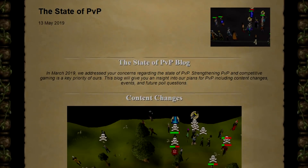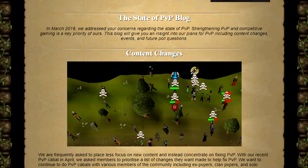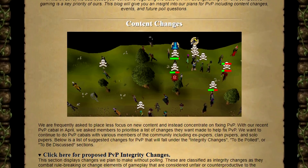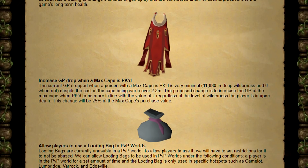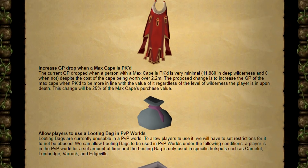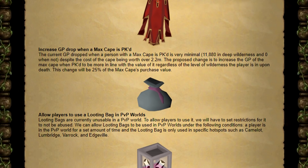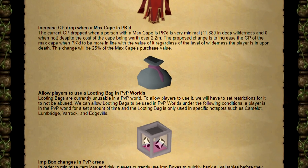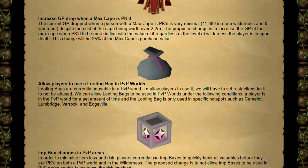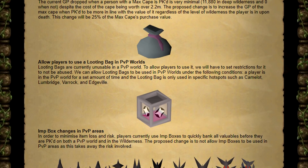On May 13th we got another dev blog on the state of PvP. People in the PvP community are finally getting some communication on what direction Jagex wants to take PvP. There are some integrity changes — no polling, these are getting changed regardless. First, they want to increase the GP drop when a max cape is PK'd. The cape costs 2.2 mil but currently only drops 11k in the deep wilderness. The change will make it so 25% of the max cape's purchase value is dropped for your opponent. You'll now also be able to use looting bags in PvP worlds, and imp boxes will be disallowed in PvP areas, as people were banking items in them before getting PK'd.